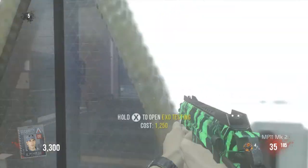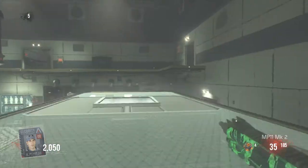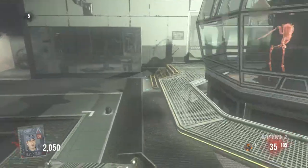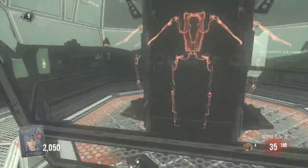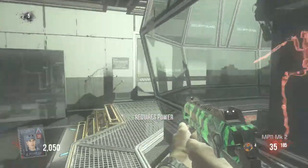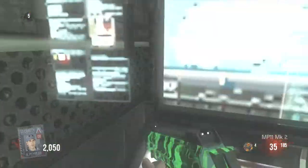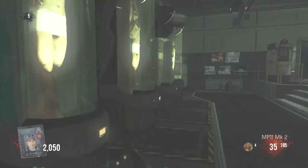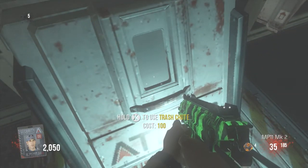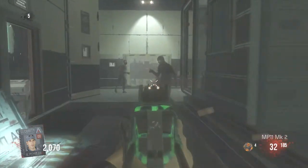System reboot. Exo chest in the room. I took some damage from fallen, but exo suits — requires power. No, don't do this. I need to find the power. That's gotta be a thing as well. Use trash chute — I don't know if I wanna do that.